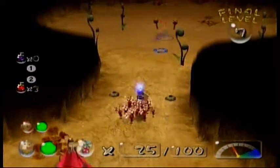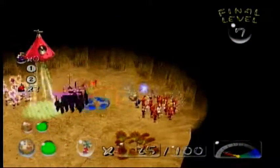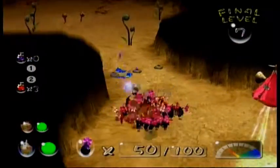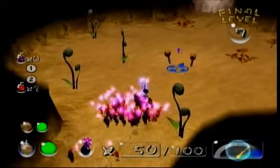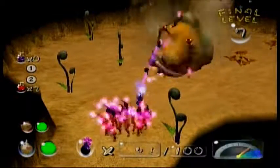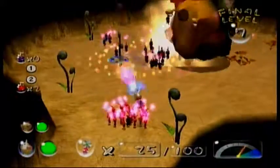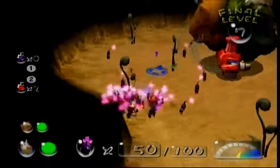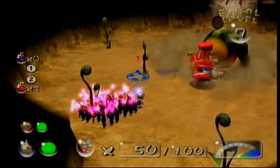Over there is the Emperor Bulblax, who is actually the final boss of Pikmin 1. We're gonna set up our ultra spicy spray and then have our Pikmin jump on his face — and there we go, he's dead. May I remind you that was the final boss of the first game.